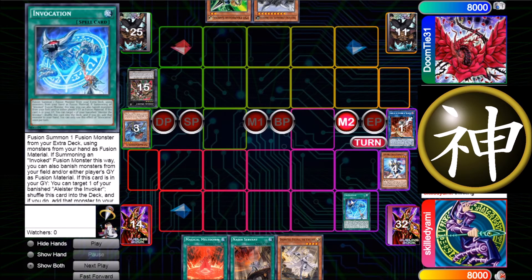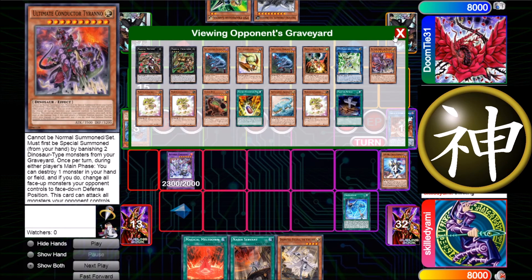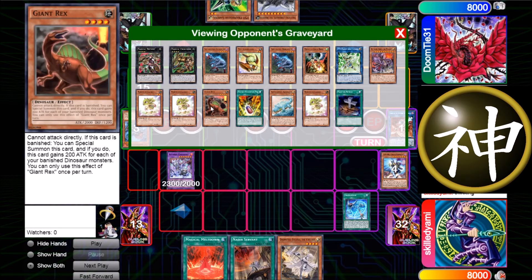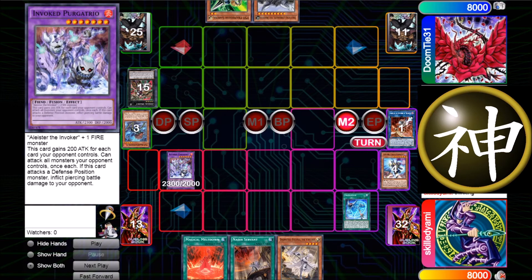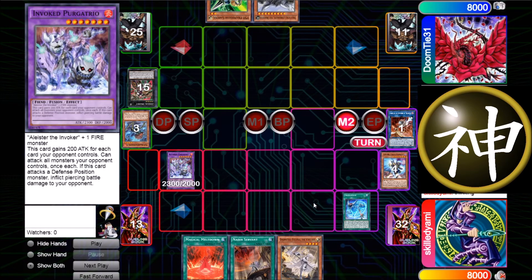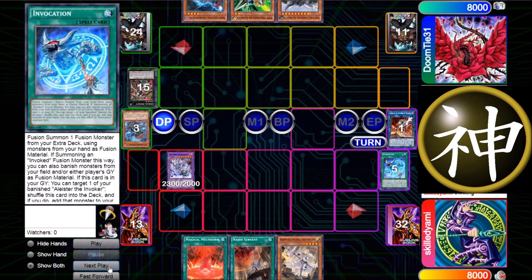I think a Megabyte could have also been a good play, but I think it was better to just go for the Poker Trio. I had to negate Miscellaneousaurus next turn anyway, so I thought just go for Poker Trio — and then he also cannot use the effect of Miscellaneousaurus because the banishing is cost. If he banishes Giant Rex as cost he still gets Giant Rex on board. Also, with Megabyte I have to discard a card from hand, so Poker Trio was the better play.